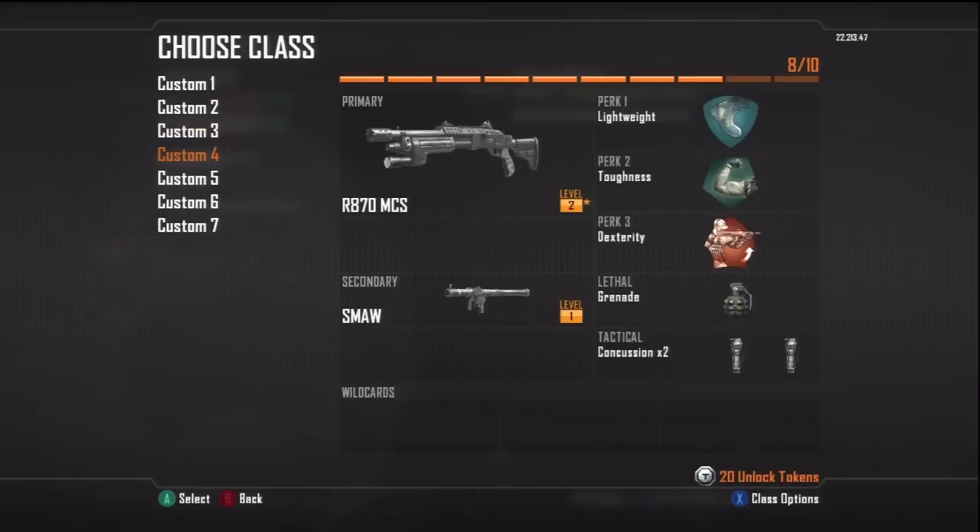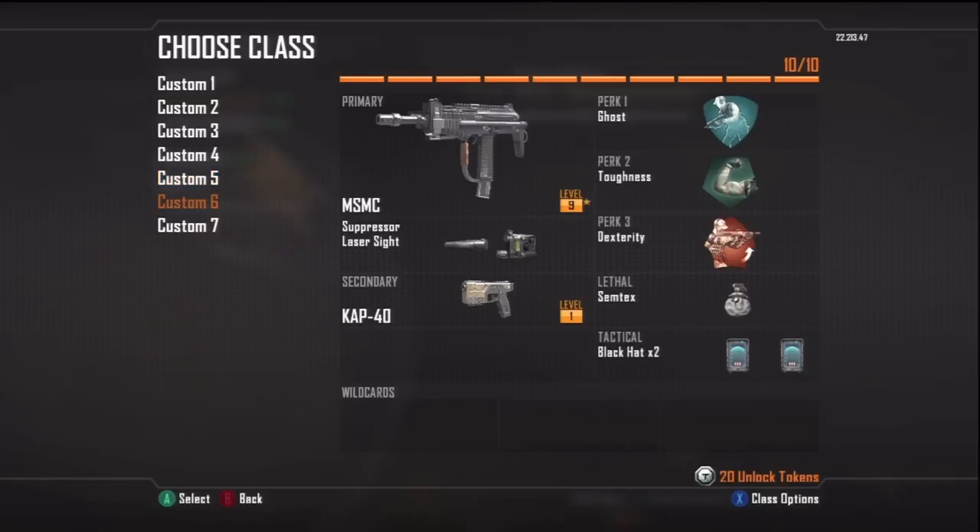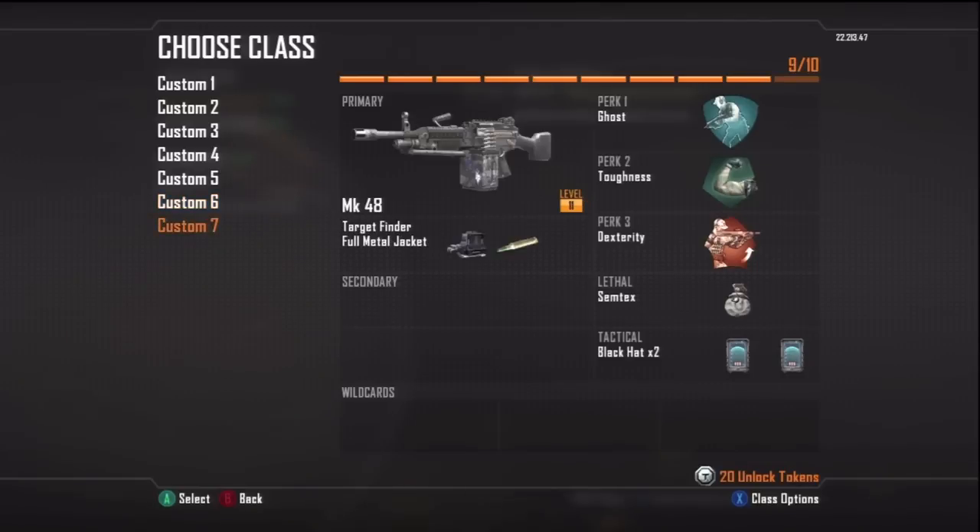I've been using the R870 a little bit — I haven't set up much of a class for it, but if I pick it up in a game I usually like to use it; I just didn't use it too much this prestige. The M8A1 I've been using a bit more recently — it's a four-round burst weapon, a little inconsistent at times, but pretty good overall. The MSMC is another one of those submachine guns I like to use, pretty standard class setup.